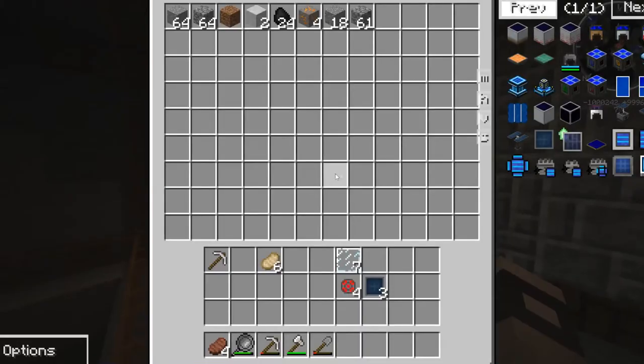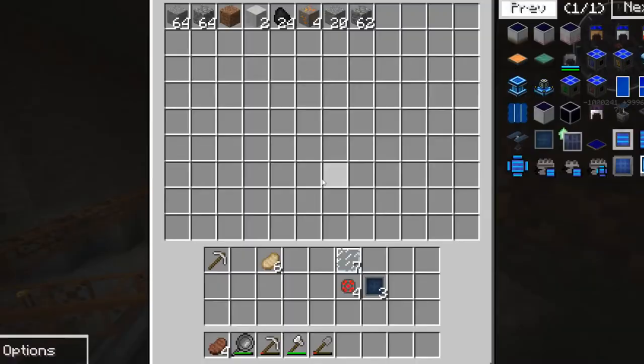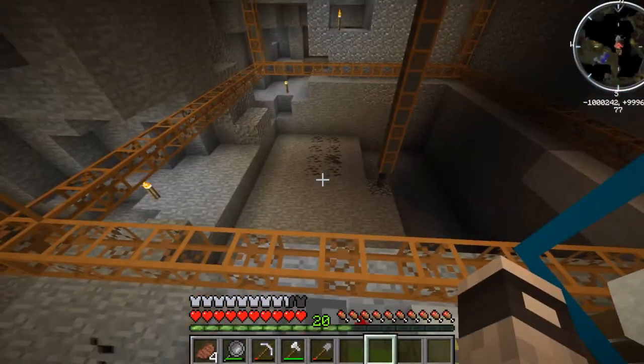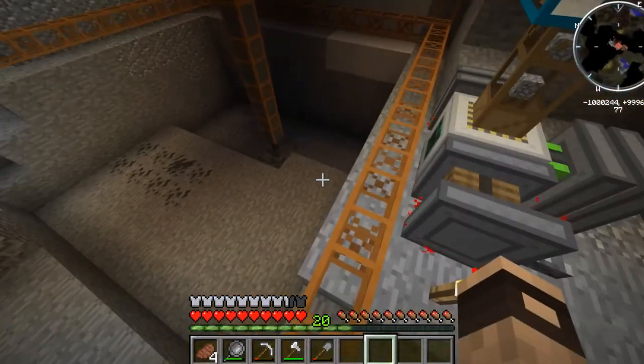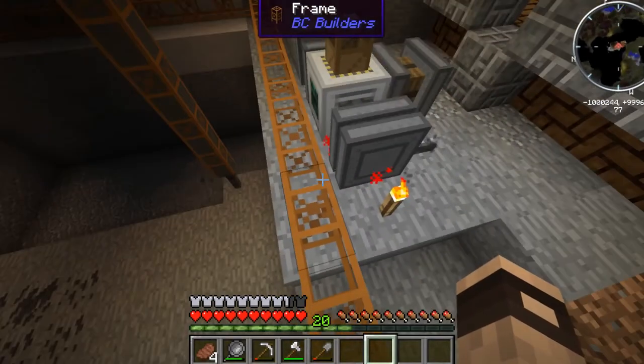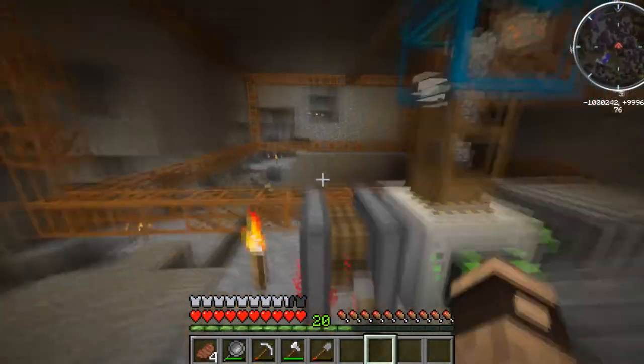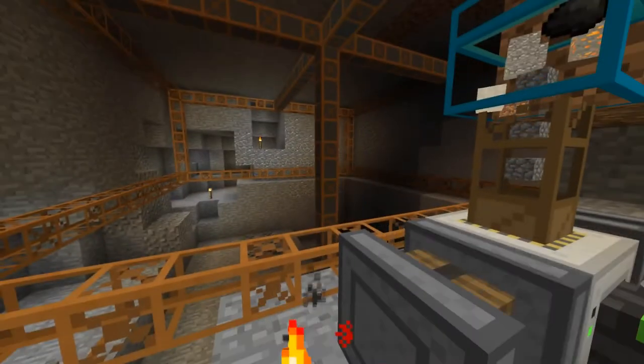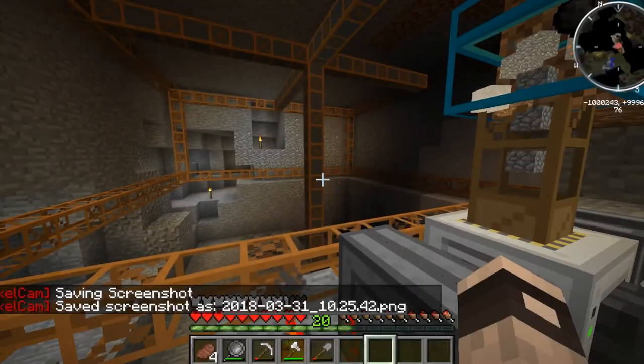Between episodes, if we get any diamonds I will create a diamond pipe to filter out the cobble and the dirt and stuff like that and just chuck it on the floor or something. Then we can leave this going when I'm not online, which will be quite good. Let's get a thumbnail — there we are, that's good.